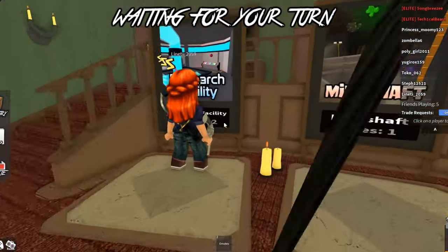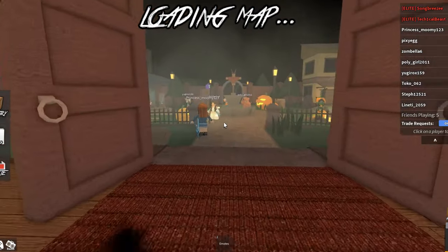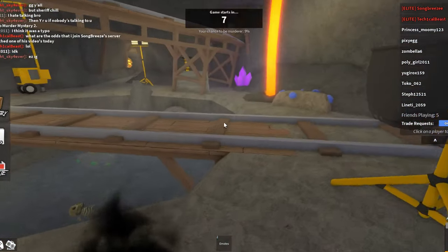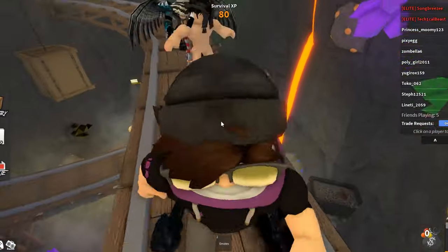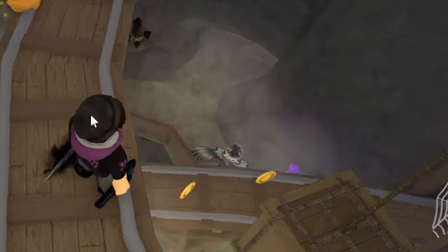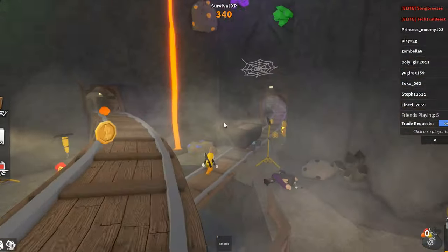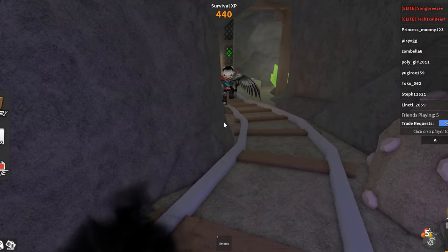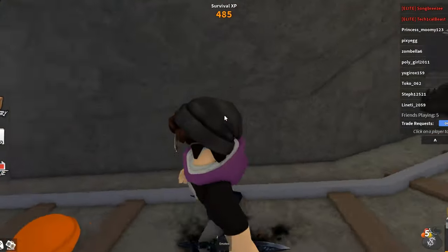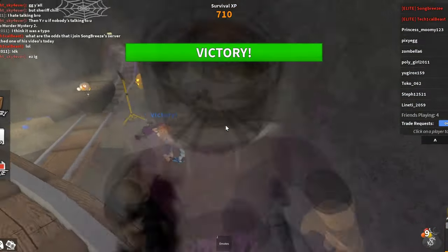Mine Shaft is the best map — we never have it, it's only for Halloween. Why would you vote the worst map when the best map is available? We got Mine Shaft anyway and I absolutely love it. There's a guy with wings up there — I don't think he knows what he's doing. He just killed someone then almost went AFK. He just killed that girl — rest in peace. Sheriff, you should have shot him ages ago.